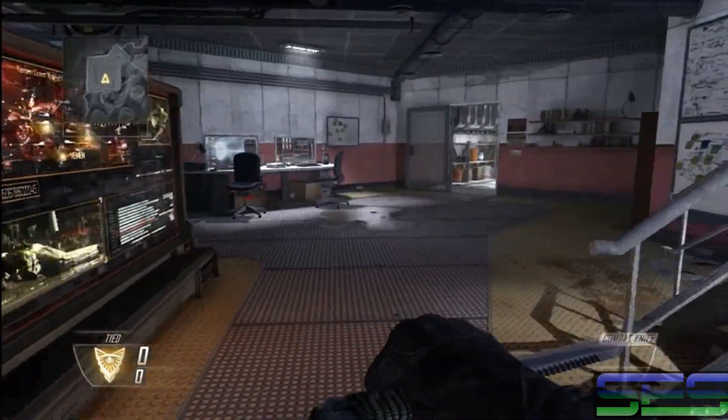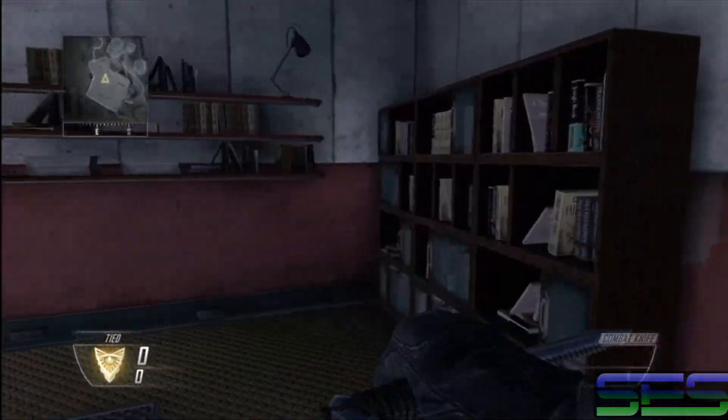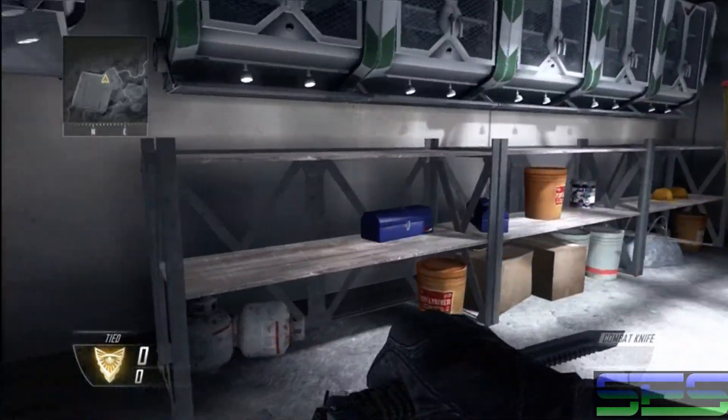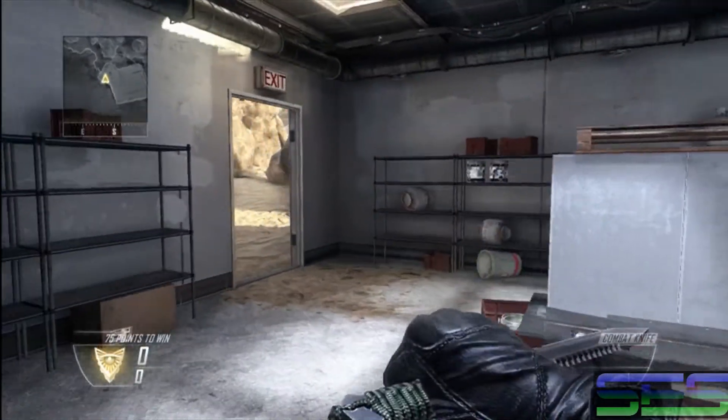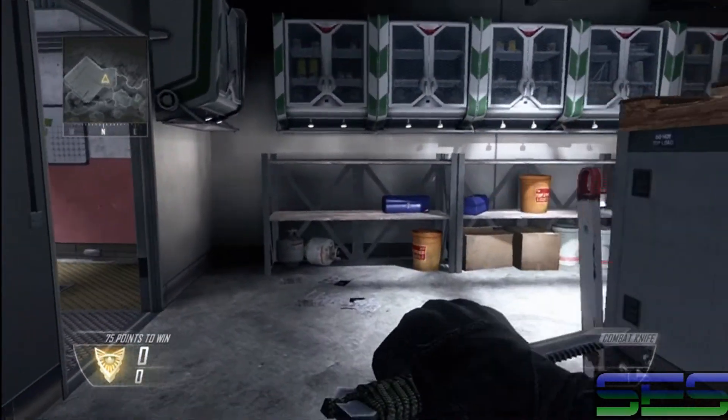This is your control room. And coming over here to the left, this room here is your storage room. As you can see there's paint, boxes, and scaffolding just kind of laying around — looks like they're remodeling or building something.